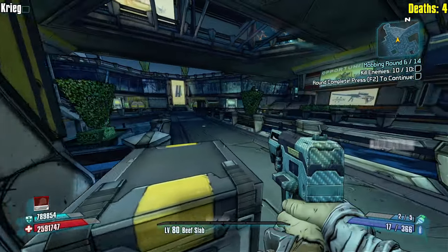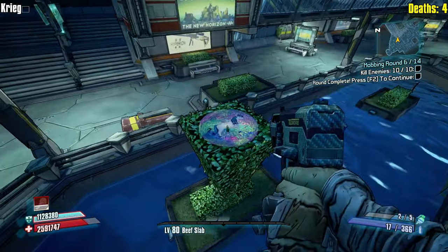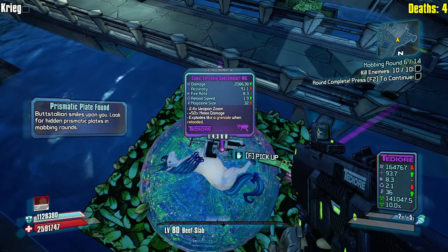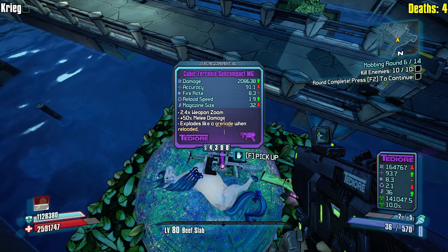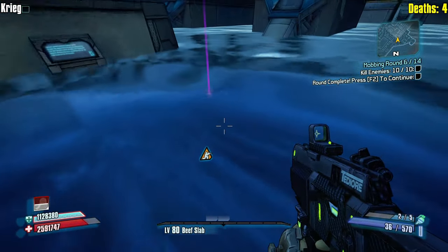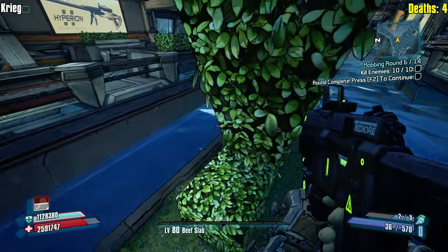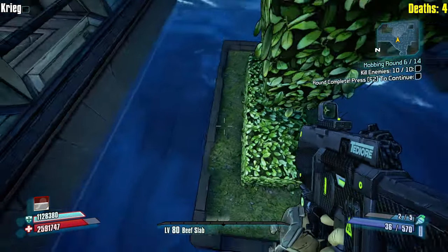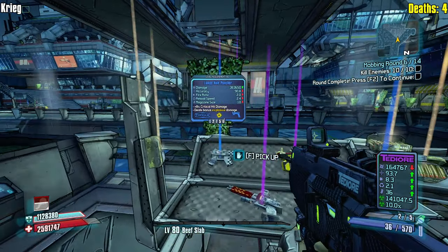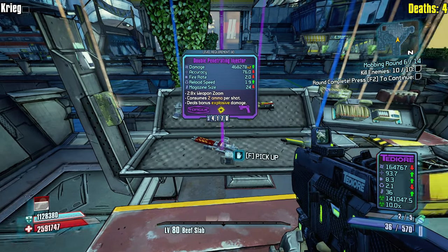Walmart weapons am I right? On top of one of these hedges is a pressure plate - yeah it's this one right here. It's a nice TD or SMG with very quick reload speed. What is that? It's a times four - it's going to consume four ammo whenever I shoot a TD or shotgun great. That's exactly what I want - not. Times two Torg pistol does make some sense. Double penetrating injector - sure.